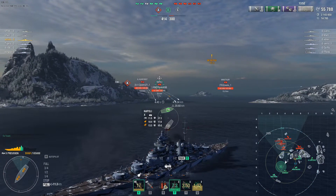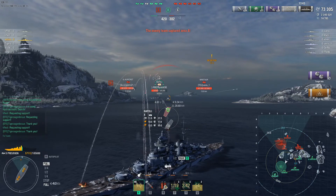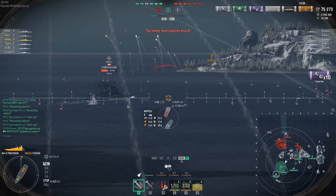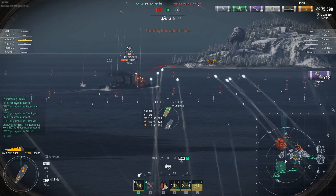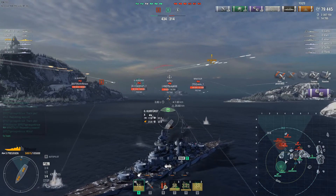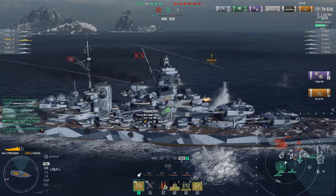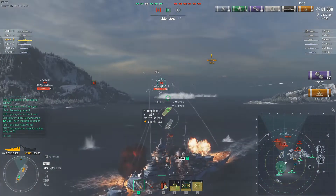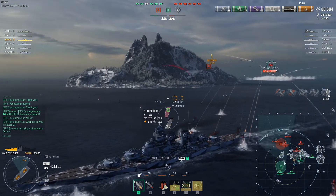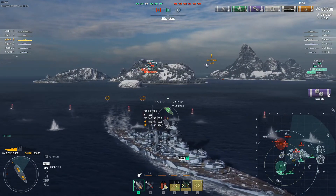I'm spotted so the Großer Kurfürst is still shooting at me — Minotaur is probably spotting me, so I have to be careful not to take too much damage. I'm angling with my stern so if Napoli decides to push I can get away easier. Minotaur gets spotted in a spot I didn't even think about. The whole enemy team seems to be on that flank and I don't want to push into them and die.